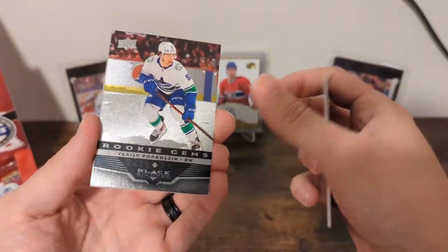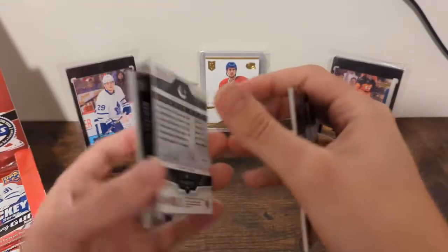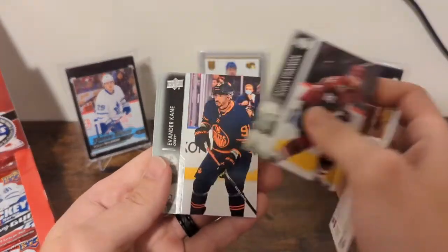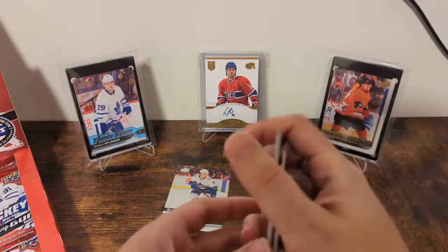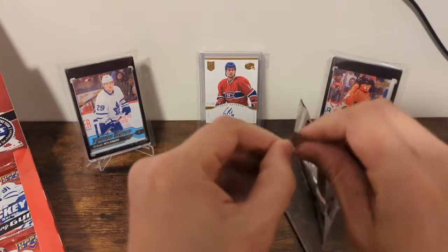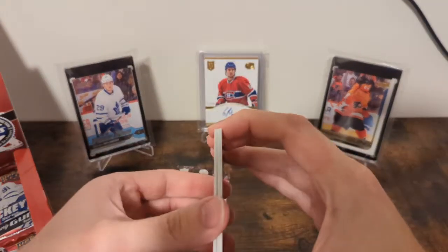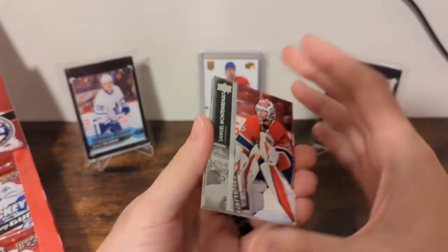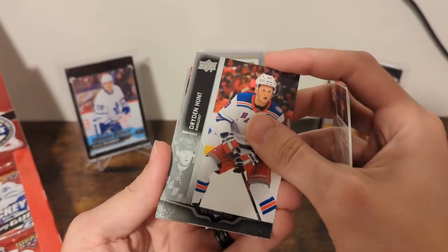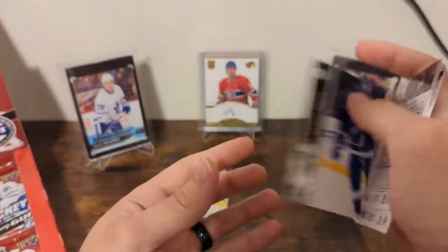It's a Rookie Gems single diamond of Vasily Pukolzin. These are cool — this is retro to 06-07, maybe 05-06, but that's a cool set. I miss the old Black Diamond; the new Black Diamond doesn't do it for me. Strawman, Kane, Ranta, and Sanford. That is a single diamond — you can see there are up to quad diamonds. That's a pretty good single diamond. The other Black Diamond: Montembeau, Butcher, Hunt, and a single diamond of Nikita Kucherov. So two single diamonds for me. Cogliano, Rowney, Dylan, and Joseph.